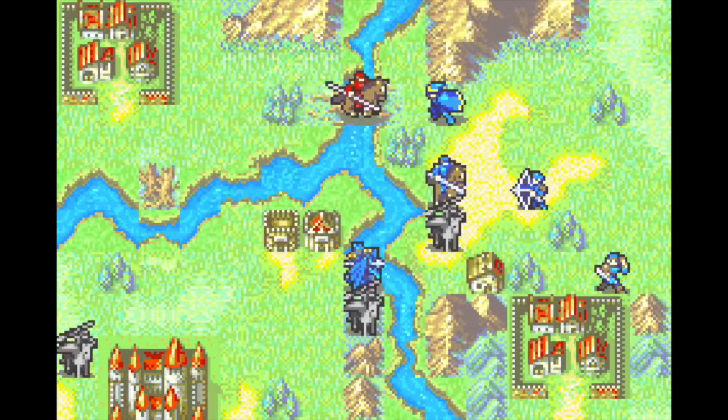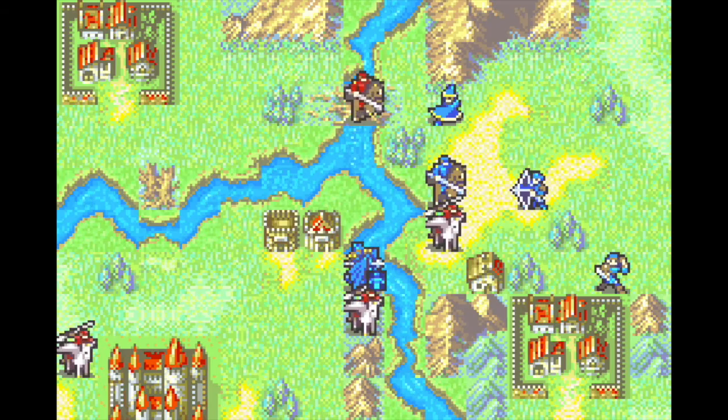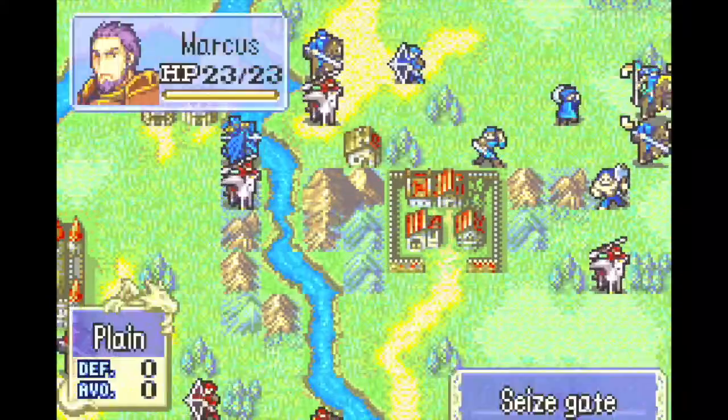To the north, Eliwood faces a single cavalier on his way to the Merlinus village, and he gets doubled due to the humongous weight of basic animatomes. Thankfully, the cavalier just has a very weak javelin, so Eliwood tanks two hits.